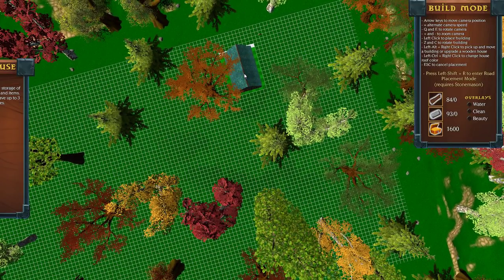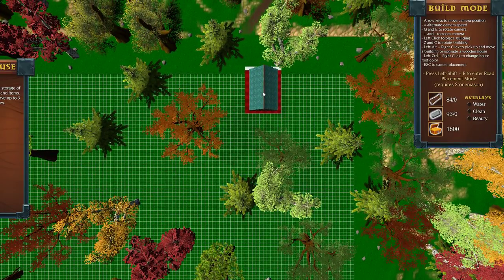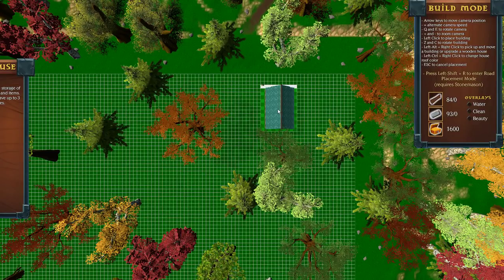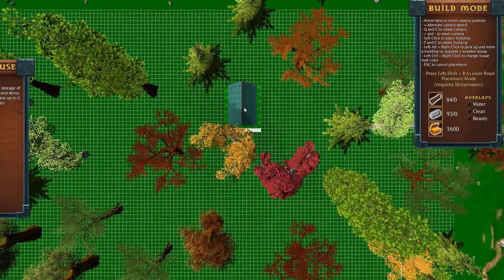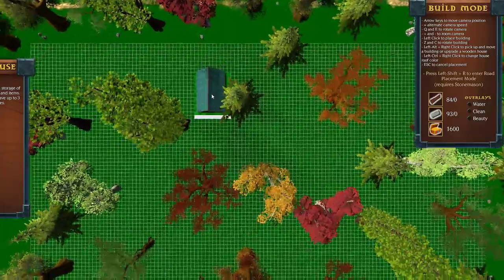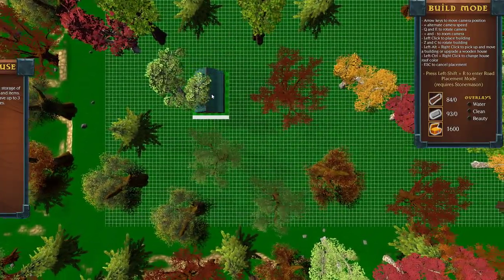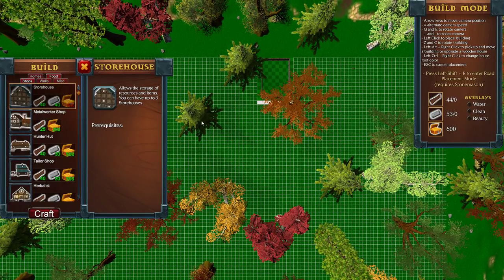How do we rotate it? I can rotate the camera. Left control and right click to change the roof color — not really doing anything. Z and C to rotate the building. Maybe in a centralized location? Or should we start up here at the top and just expand from a corner spot? I'm gonna put it right here. Okay, now can I build some homes?